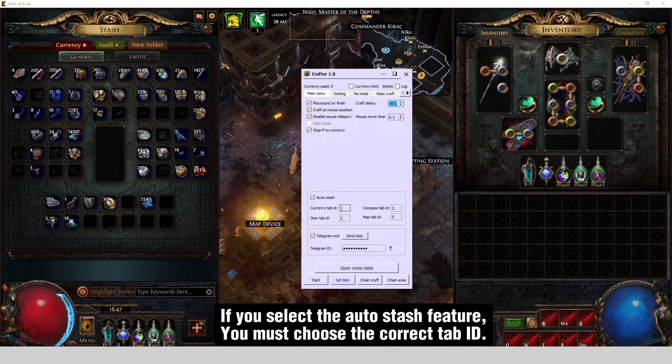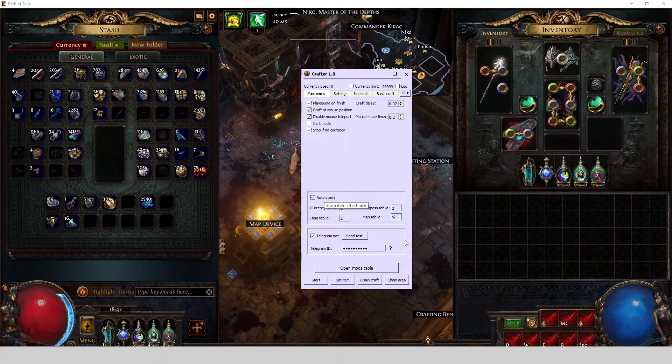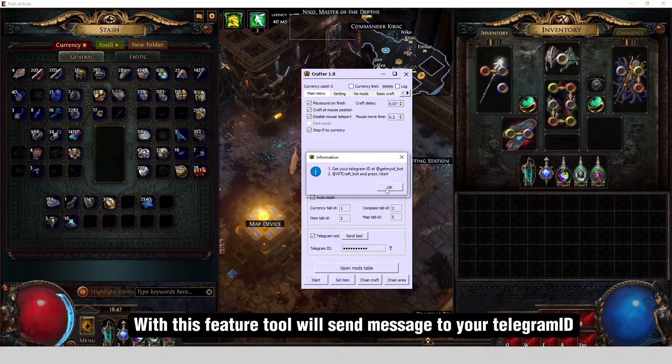If you select the AutoStash feature, you must choose the correct Tab ID. With this feature tool, we'll send a message to your Telegram.